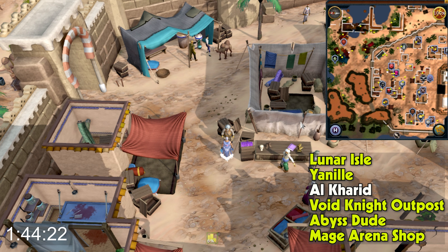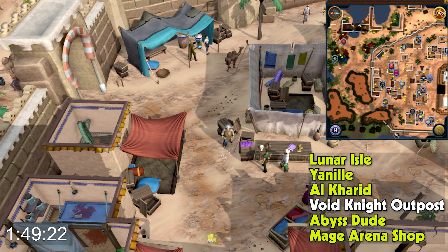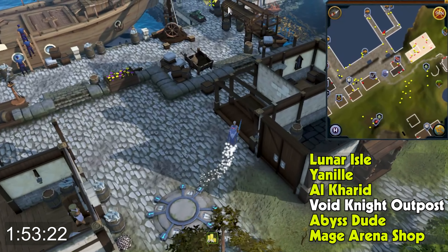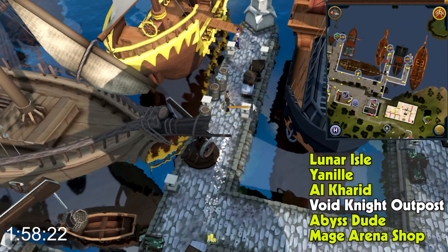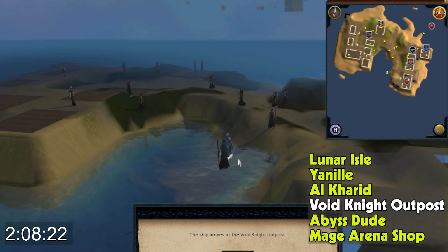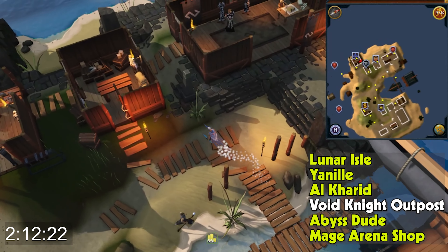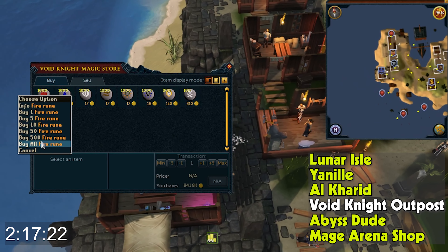Next, we're heading over to Port Sarim and then over to the Void Knight Outpost. You'll need to click escape to get through the little cut scene, then run southwest to the rune shop and buy up all the supply there. Mind and body runes are optional — I just don't take the time to do those.